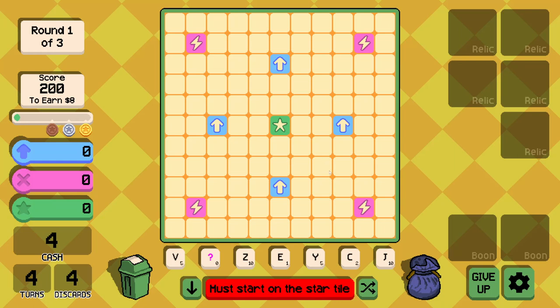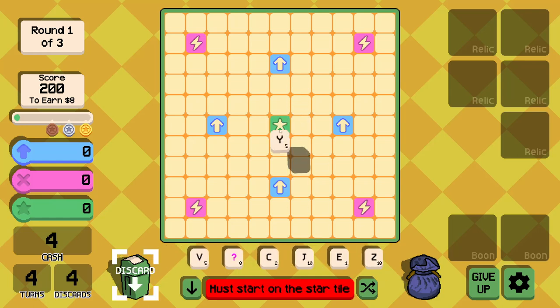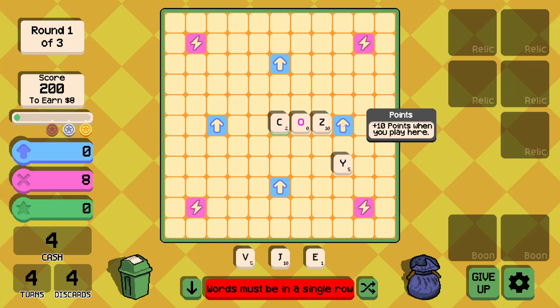Looking at the tiles, we've got some interesting letters: Z, V, Y, J, one E, and a blank tile. I was going to put 'easy' as in E-Z-Y, like a video store franchise, but obviously not a real word. I'll use this blank tile just to get this out of the way — we're going to go 'cozy'. That gets the plus 10 points there as well.